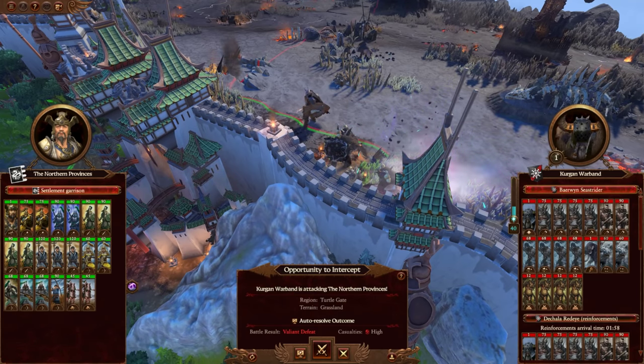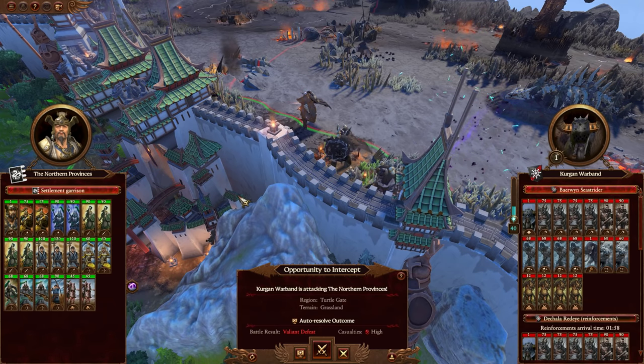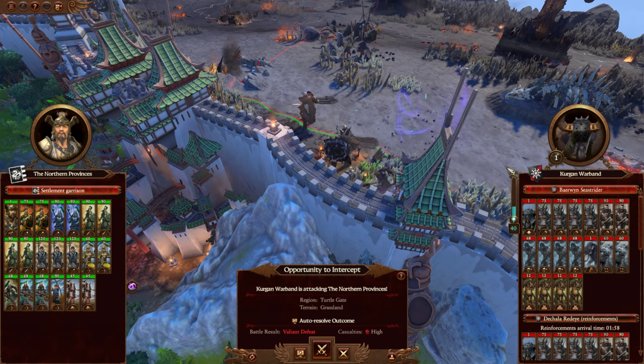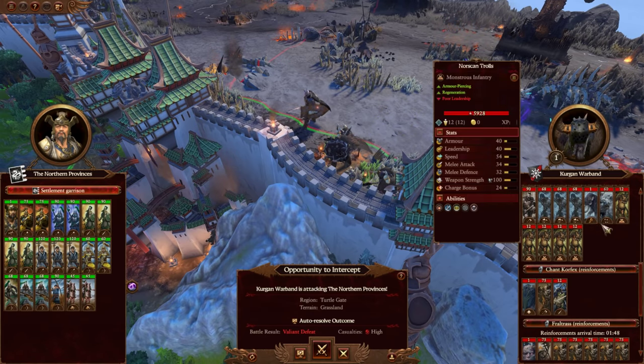TrimTotable here and today we've got a saving and disaster battle playing as the Northern Provinces going up against the Kurgan warband. The major Kurgan invasion is coming and they're basically pushing all of their force into this particular gate — the total gate here.